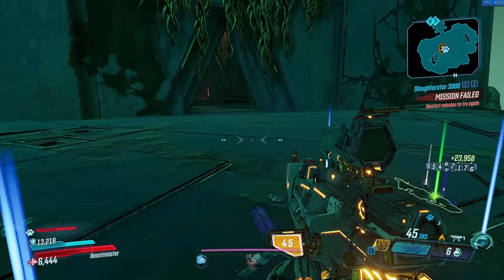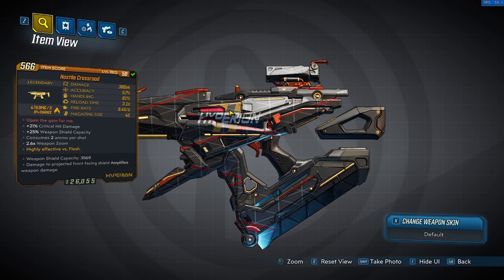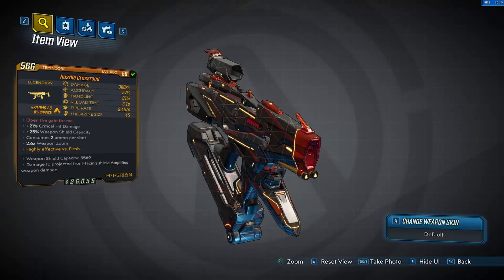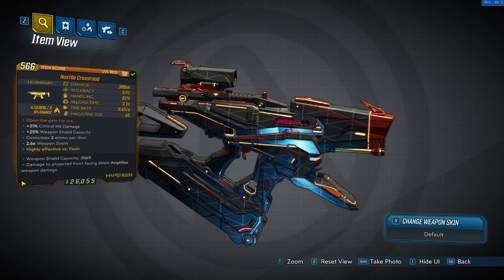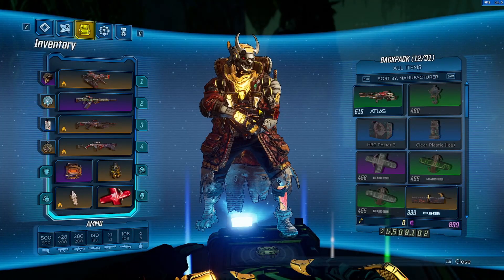It's actually one of the strongest — maybe the strongest SMG I have come across while playing the game. I suggest using it with every class, but with a critical build as you can see the damage potential is actually insane. The only downsides are the 2 ammo per shot and the reload time, but it's highly effective against most bosses and for mob farming as well. The shield ability is really unique, and another good thing is that damage projected from the facing shield amplifies weapon damage — so that means even more weapon damage. You can literally melt bosses with this weapon.